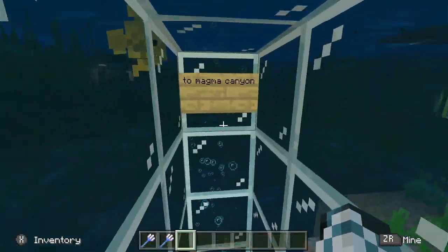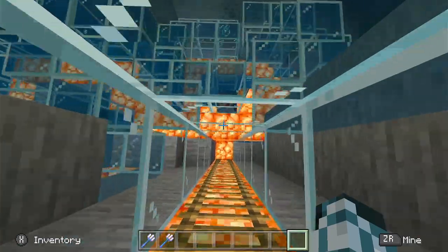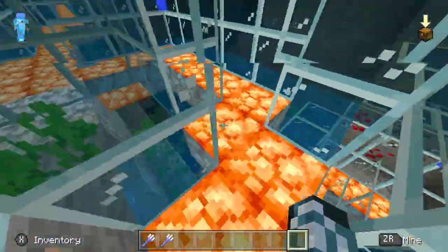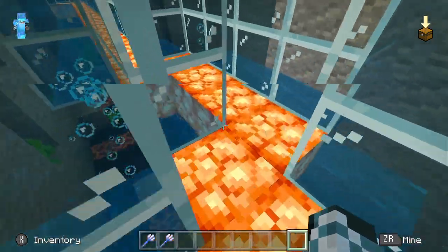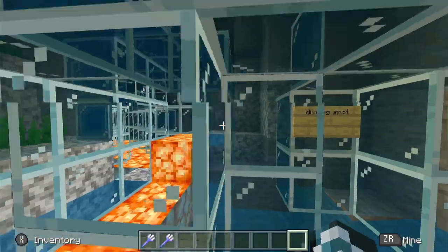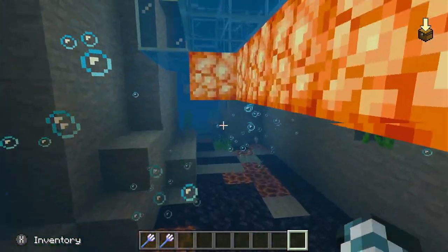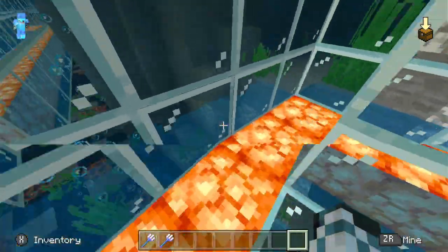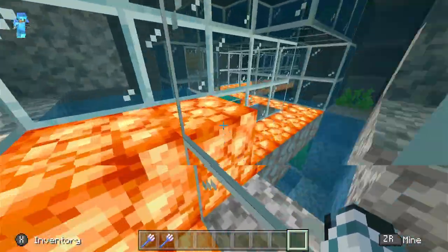Over here is what I call the Magma Canyon — it's an underwater canyon with magma blocks in it, which I did not place; it was naturally there. There are also shooting light blocks which I did place for light and decoration. There's also redstone, obsidian, coal, and iron, and obviously wild water on the outside. There's another diving spot — it's not much down there but there is some stuff. That's the end of this tunnel.